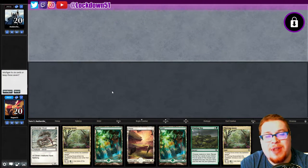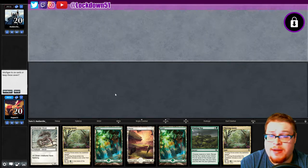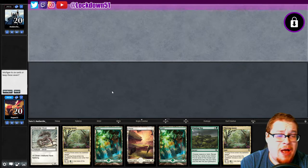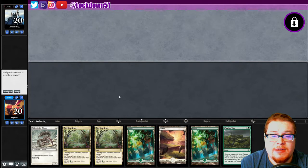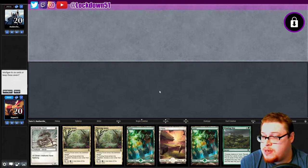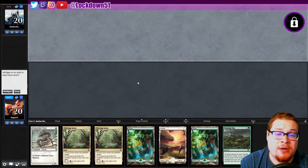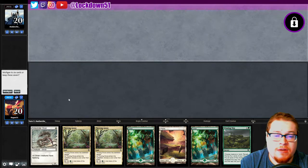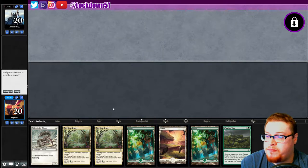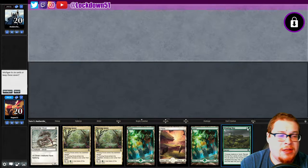Welcome back everybody, it's time to lock down some more Naya Slivers. We've got a majorly flooded hand — holy crap. Do I even want to bother with this? I've got a refill but this is gnarly. We got a Winding Way, we got a Sidewinder, and we got a ton of mana. I'm almost tempted to keep just as a tester hand for these types of hands. Let's do it, let's see if we can recover from a flooded hand with a Winding Way.